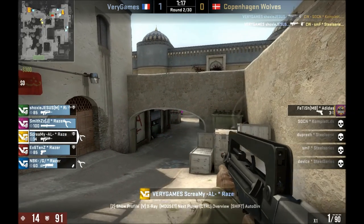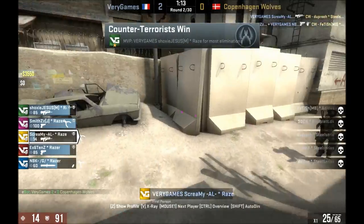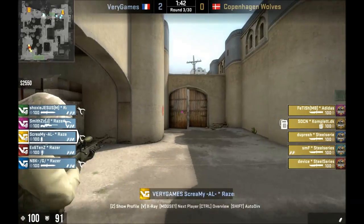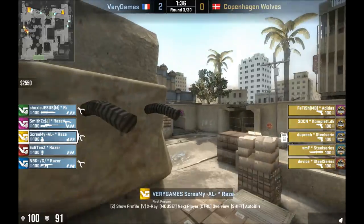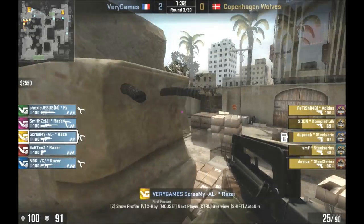It's an interesting setup and it seems to work pretty well. It really forces Scream to play a whole lot of rotations — he does a lot of running back and forth across mid. He's not going to smoke mid here because his teammate was AWPing, and when he doesn't smoke mid, he runs out, smokes, and throws an HE into B tunnels, just in case they're rushing.